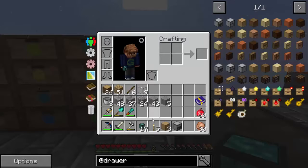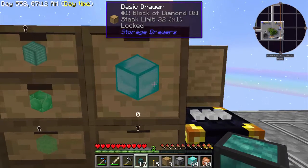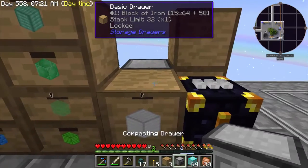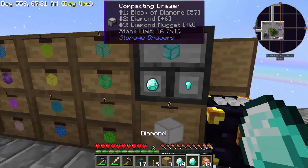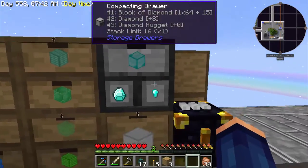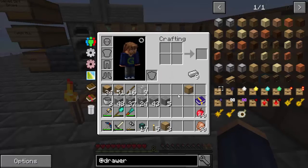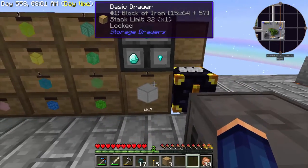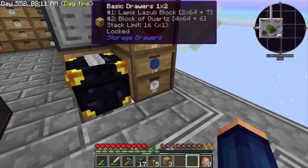This thing is really cool. I'm going to replace one of these drawers with the compacting drawer and put diamonds in it. Now I can take out a single diamond, or put them in and they should automatically start feeding. Instead of having to break down a block to get nine ingots and not knowing where to put the rest back, the compacting drawer handles it automatically. Iron, gold, and redstone would all be great candidates for compacting drawers.